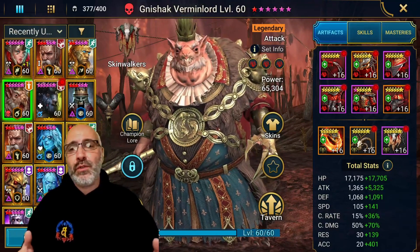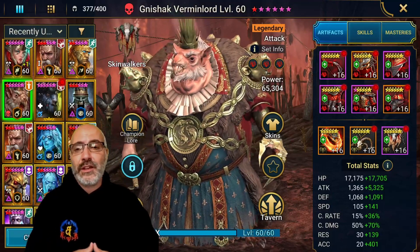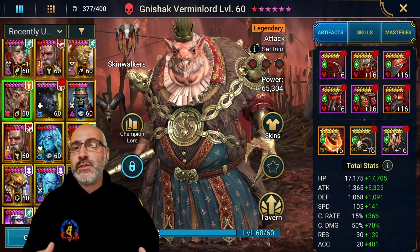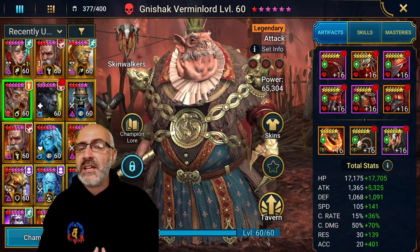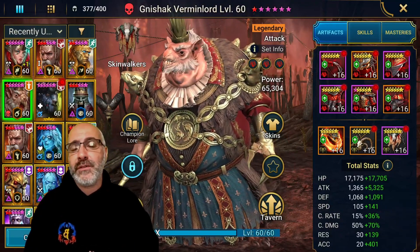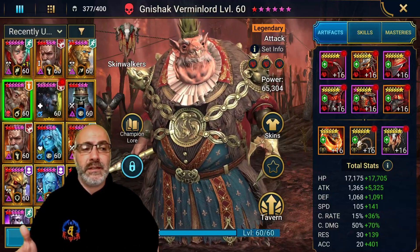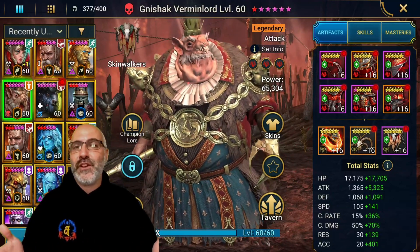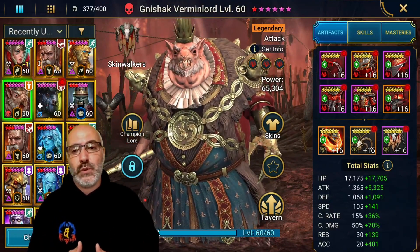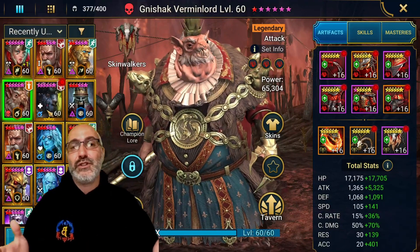For your damage dealer, whatever nuker you have is fine — they don't need to be excessively geared, they just need to clear the waves. Anywhere above 200 to 225 speed for stage 90 will work. For your ally attacker, you want them at about 250 to 255 — just slightly below your Arbiter. If your Arbiter is around 390, 250 to 260 is fine, as long as they take their turn before Bommal so it doesn't mess up the tune for Nishak.